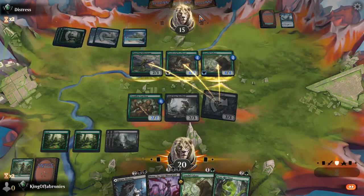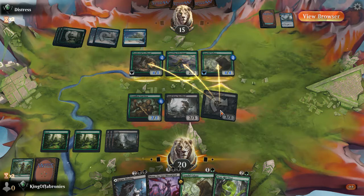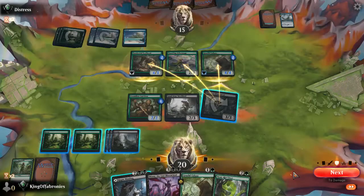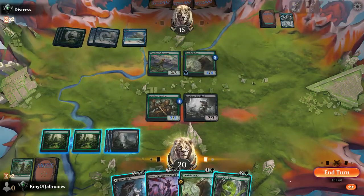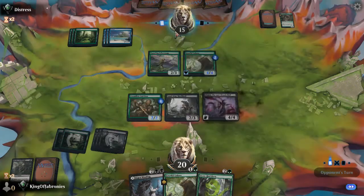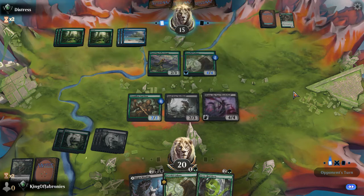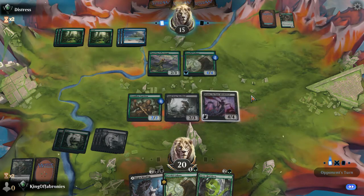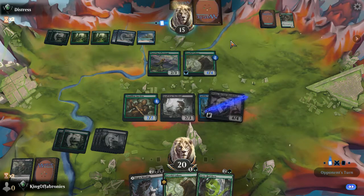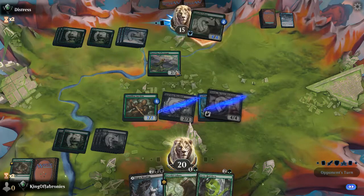We'll attack with the Skyclave Shadowcat. Triple block from the opponent — I could sacrifice Gruul Draz Mucklord here to give the cat a counter and make it a 5/5, but let's just take the trade — killing the sky cat is a fine trade I'm willing to make. I'll play out Drana — he's tapped out, I don't think he has a one-mana counter spell. If Drana survives and attacks we get good value. He could Rabbit Battery this, which would be unfortunate. Bubble Snare — knew he had that. I'll take six — not the end of the world. He mills two fine cards.